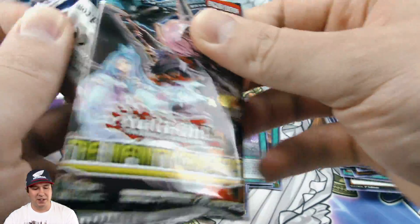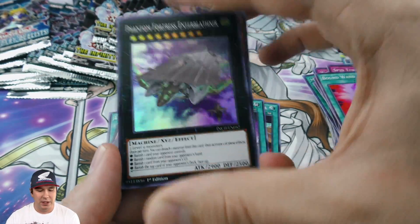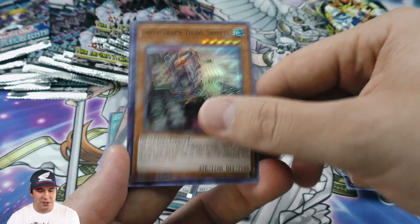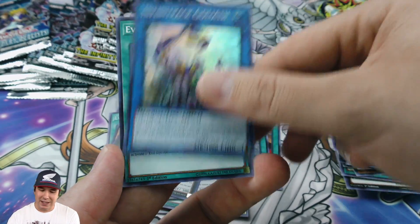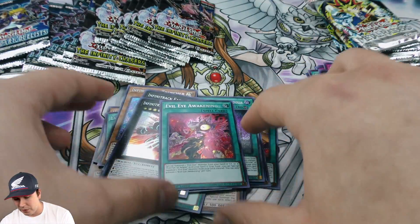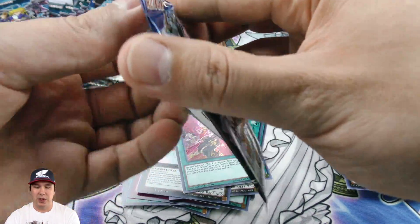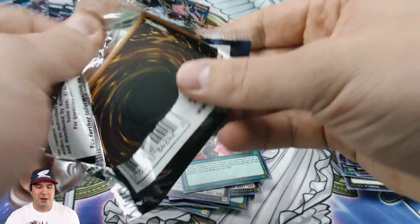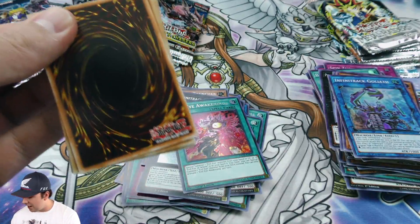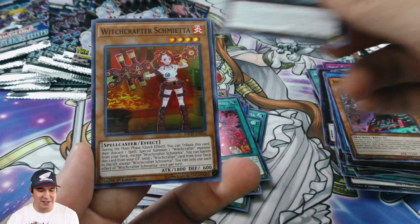One of my all-time favorite decks to play was Zombie. I really liked Mezuki, Zombie Master — I just like decks that have a lot of ability to reborn from the graveyard, that's why I always liked Book of Life. You use Mezuki, then Barrel Behind the Door from a different dimension, putting the Mezukis back into your graveyard after you've banished them and just abusing them all over again — stuff is just absolutely insane.